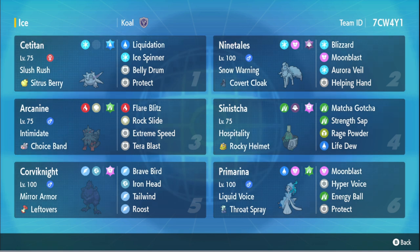We got Nine Tails here for the Snow Warning and the Aurora Veil support. We got Helping Hand on it, Moonblast for coverage, and Ghost Tera. But wait — why is it running Ghost Tera? You have Covert Cloak. Usually you run Ghost Tera when you're not running Covert. I'm guessing they just didn't want to change the spread, so they went with Covert Cloak and Tera — that's understandable.